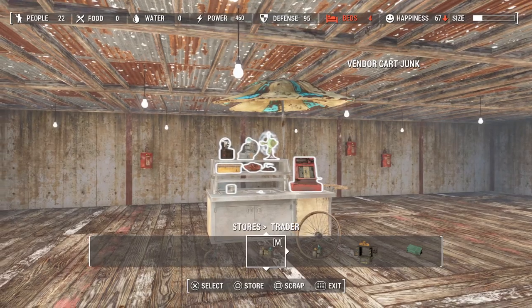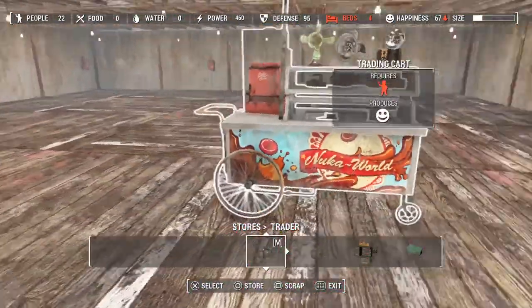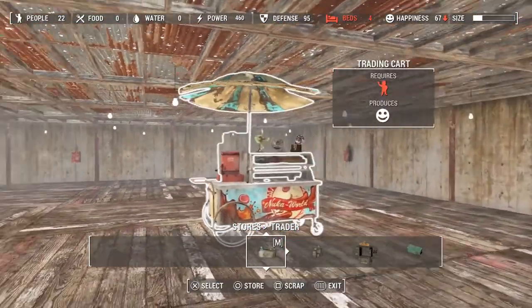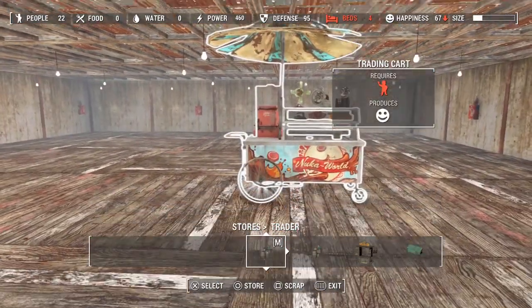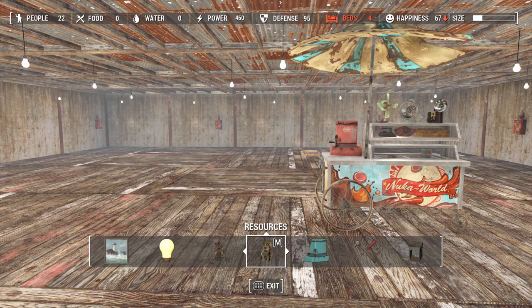All right guys, so here we are inside the Fallout studio where I like to build all of my random furniture. We're going to go ahead and check out these carts. Now you can see here I have a cart that is fully finished. The reason I built this inside the studio and not outside on the ground is because you need to have the cart completely flat. Otherwise, this doesn't work. So again, starting from our original menu, this is from the first menu that pops up.